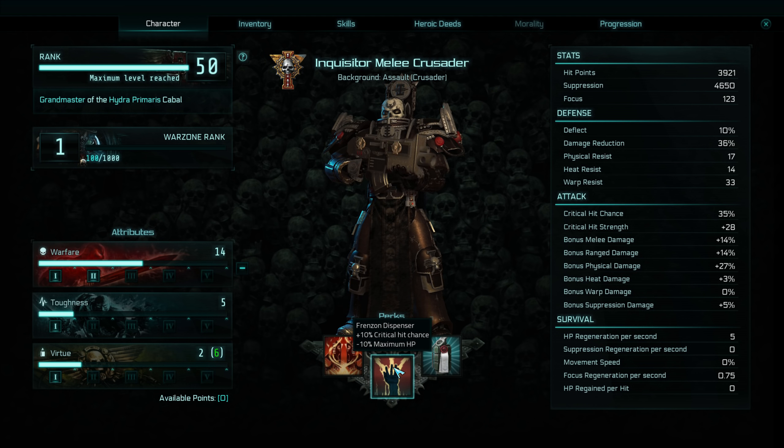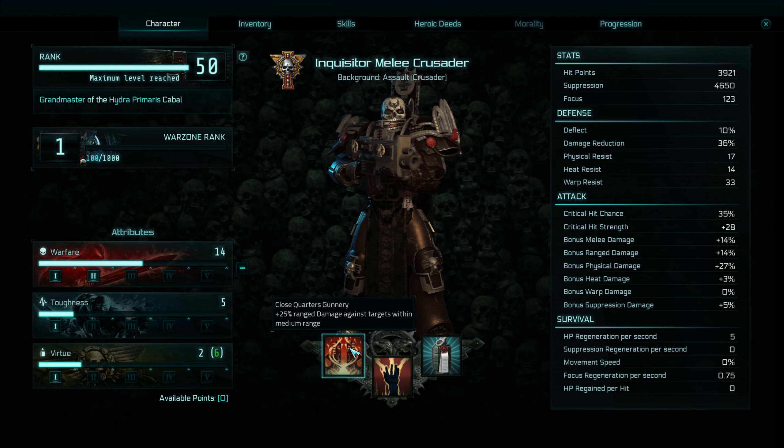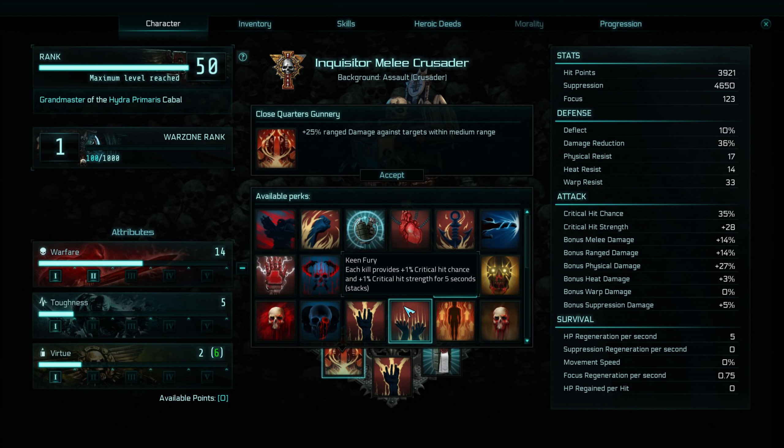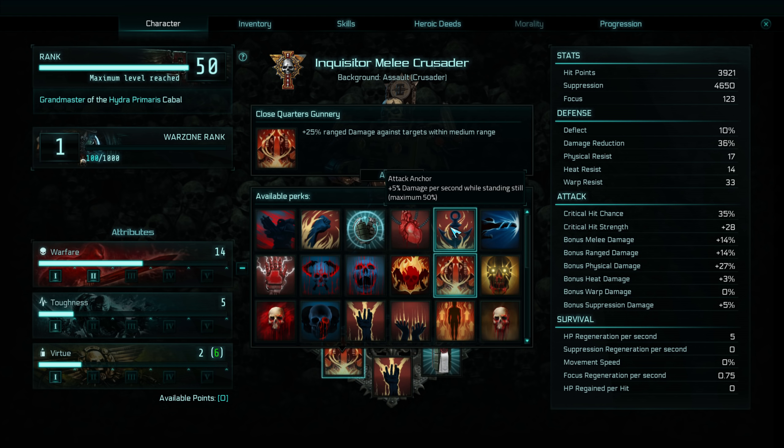Now this one here, Close Quarters Gunnery, could be interchanged with one of many others. Because I've got a bolt gun that gives me plus 50% damage when at close range, bringing this up to 75%, I feel is fairly good. But you could quite easily exchange it for something else that's crit-based, and there are quite a few other crit-orientated ones you could go for.